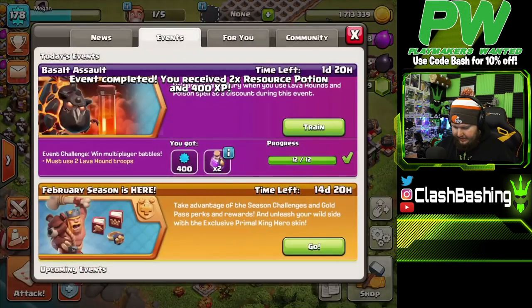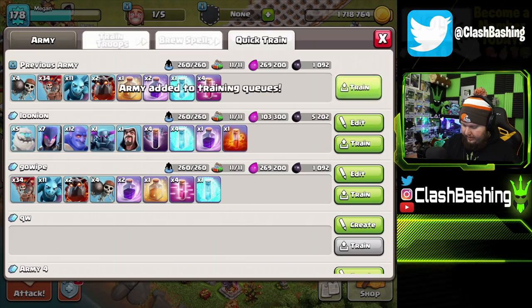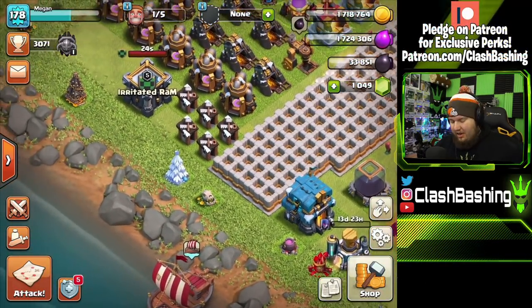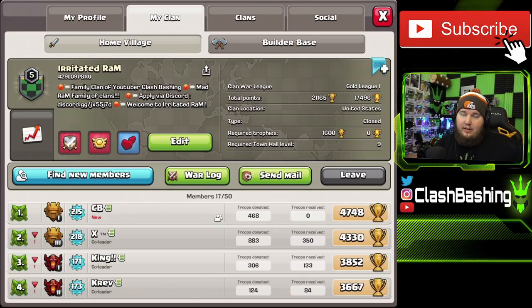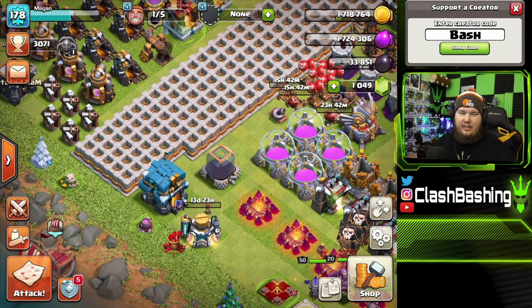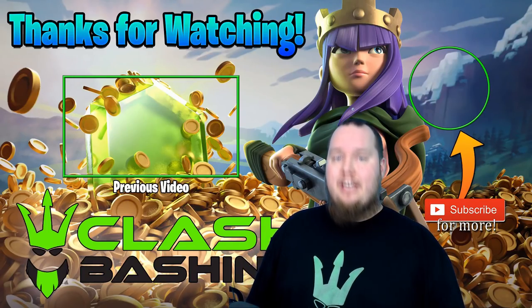Event completed — we got the resource potions! I'm just going to run some more Lava Looney farming. That's how you start Town Hall 12. If you want to join the clan, hope to see you there. Password is 'monster', clan opens at 6 PM Eastern. Don't get upset if you don't get in — there are only 34 spots and this video will get thousands of views. Don't forget to subscribe and leave a like — give me ideas on how to make a Town Hall 9 series interesting!